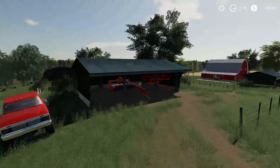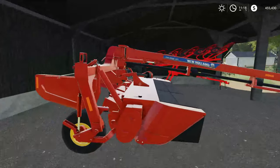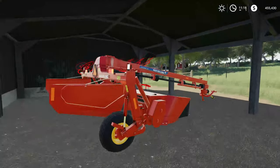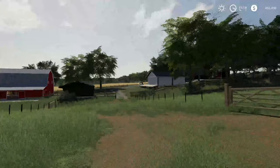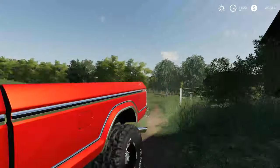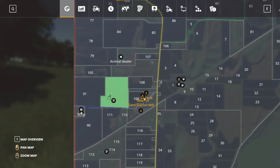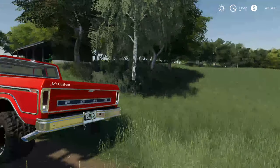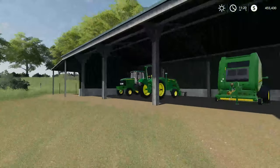Down here we have a New Holland wing mower — a disc mower, we're going to call it that — and then we have the Kuhn hay rake. Over there we have the Diamond C trailer and obviously the truck right here. On the map we own this little area right here, so we're starting off with a pretty decent-sized piece of land.